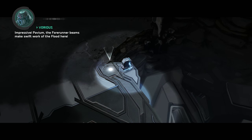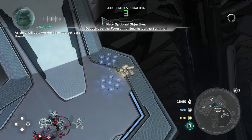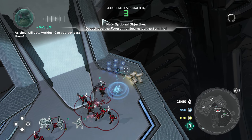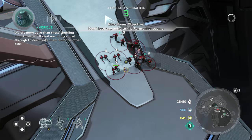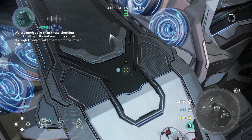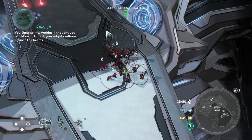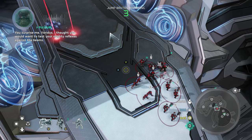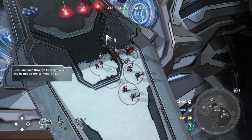Pavium, the Forerunner beams make swift work of the Flood here. As they will you, Voridas. Can you get past them? We are more agile than those shuffling monstrosities. I'll send one of my squad through to deactivate them from the other side. You surprise me, Voridas — I thought you would want to test your mighty reflexes against the beams.